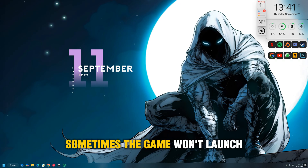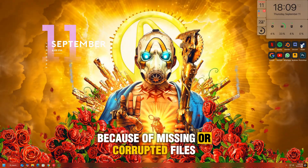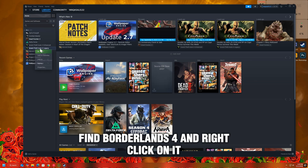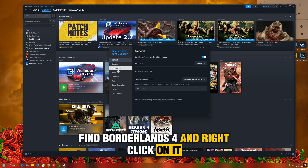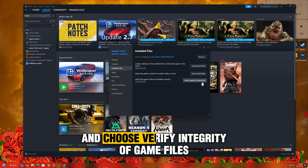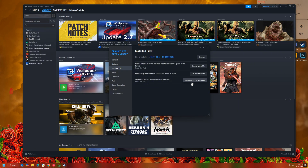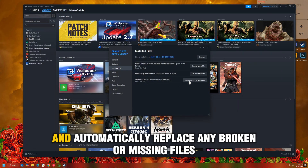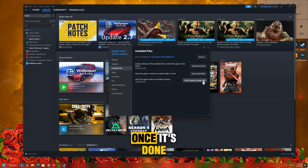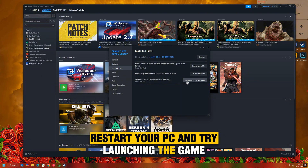Sometimes the game won't launch because of missing or corrupted files. Open your Steam or Epic Games launcher, go to your library, find Borderlands 4, and right-click on it. Select Properties, then go to Installed Files on Steam or Verify on Epic, and choose Verify Integrity of Game Files. This process will scan and automatically replace any broken or missing files. Once it's done, restart your PC and try launching the game again.